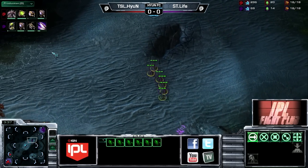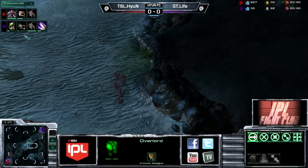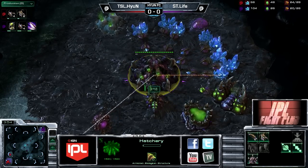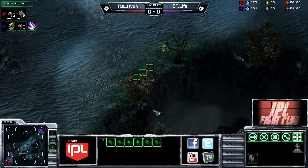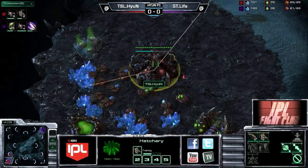Hyun is really going to need to be on top of his defense because Life is very invested into this push. If he can hold this relatively cost efficiently, he'll be able to move into the mid game at a pretty good advantage. Oh, look at this though - Life, you crazy devil - he is actually going to opt for a very quick baneling nest, more zerglings coming out. He is going to hit with super aggression right at the very beginning. Here we see four zerglings on the way out of Hyun's base now.